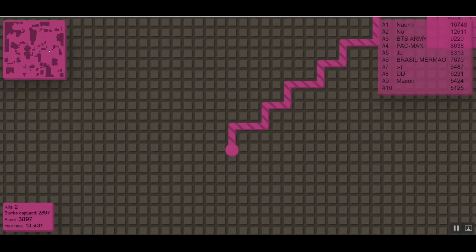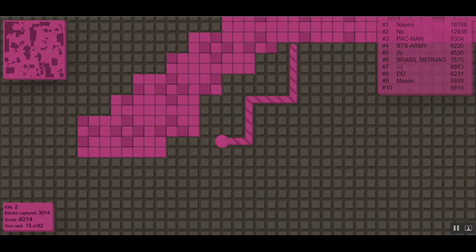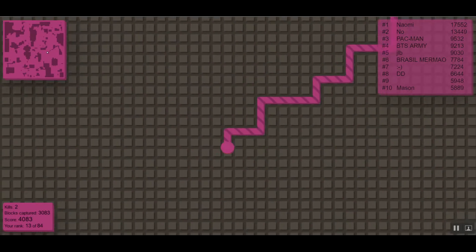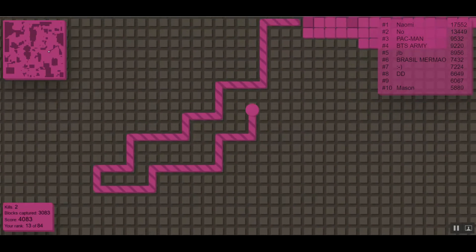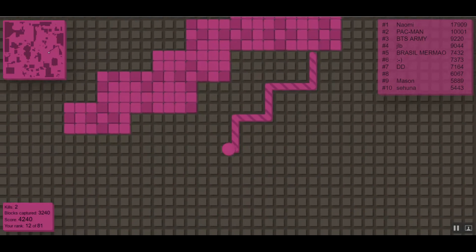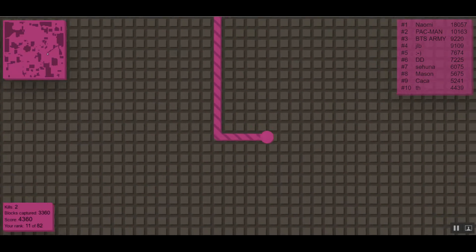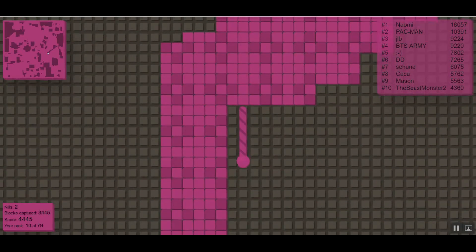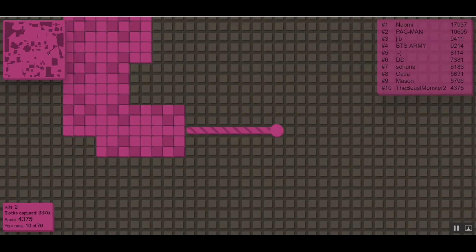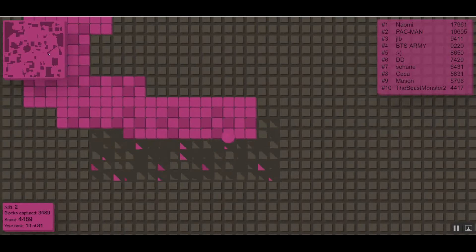Let's just keep making these little staircases until we get all the way down there. It doesn't look like there are any guys right now — that'd be unfortunate if somebody spawned, but it doesn't look like it. We should be good. We are almost at the bottom so we can start circling back down. Let's get a little bit more here, and then we're good. That huge guy — look at my mouse, he's right there on the map. Hopefully he doesn't interrupt any of our things.